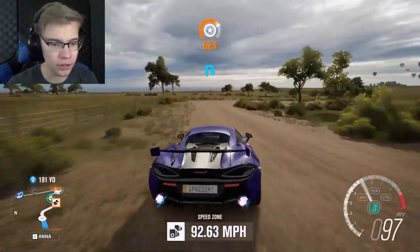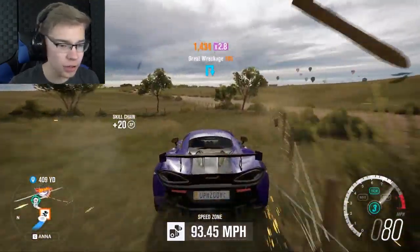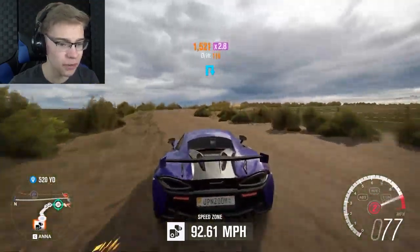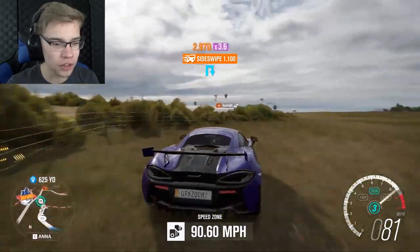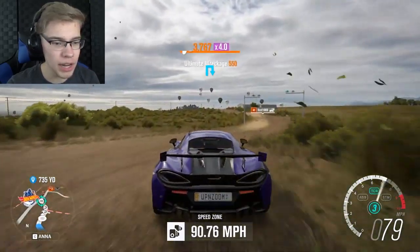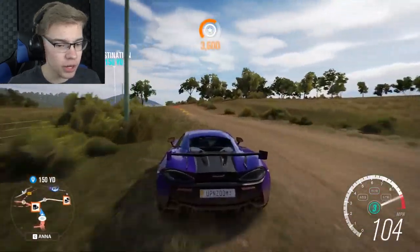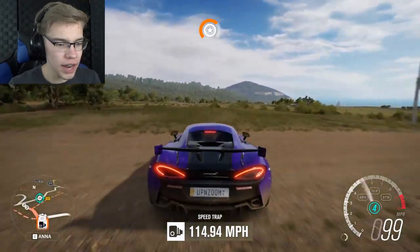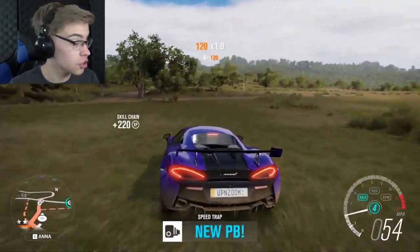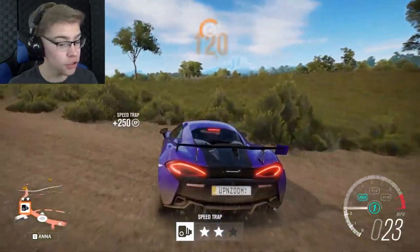Speed zone — let's do this thing. Let's make it real fast here. It's dirt so we don't really have to follow the road lines exactly. Come on, faster — you can do faster than 90. We're doing 110. Is that at least one star? We're just trying to get fans for the showcase. That's two stars — nice.